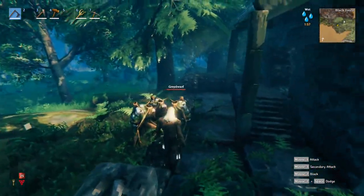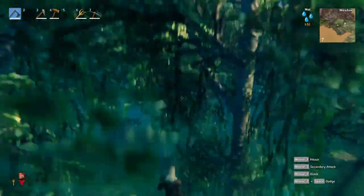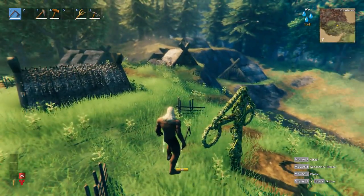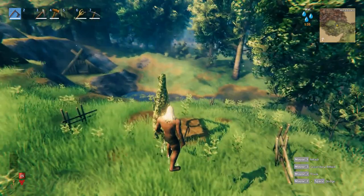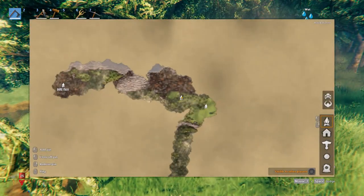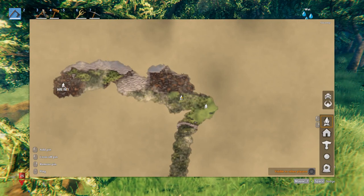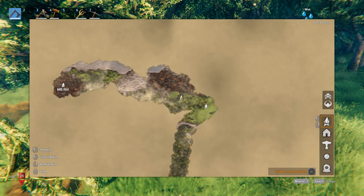There's a tower right here that can be converted pretty easily to a decent little base. This is a very unique location — you're in a little strip of meadows, right near the swamp, and right by the black forest. Bone mass is over here by the way, which we will see on the seed map generator. You are very close to bone mass. There is a second maypole.